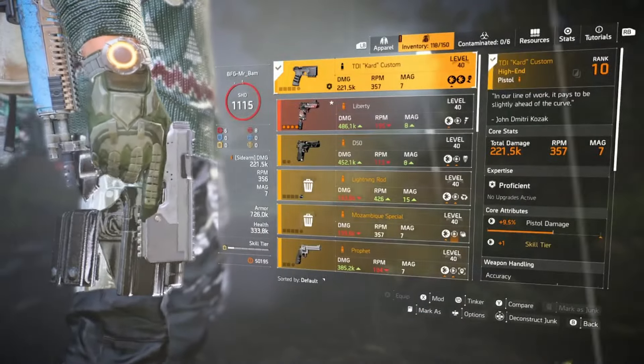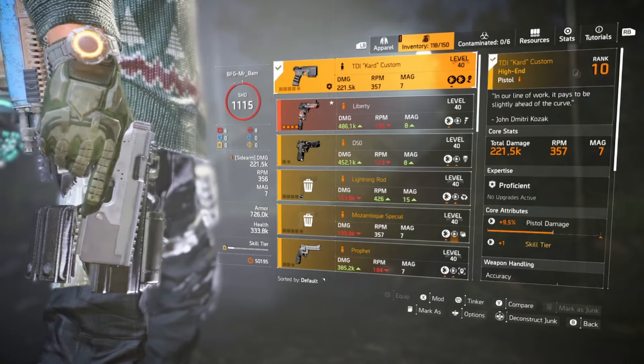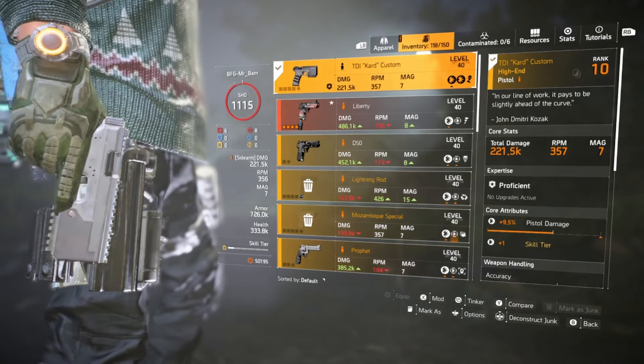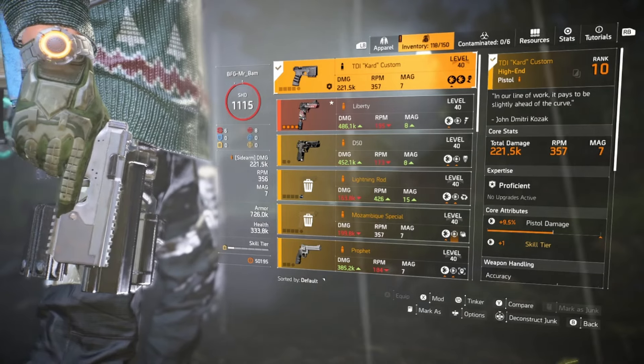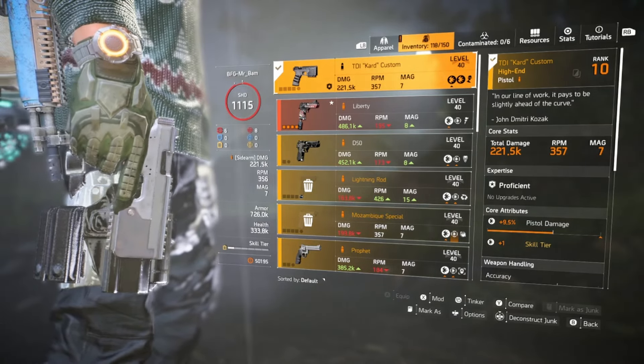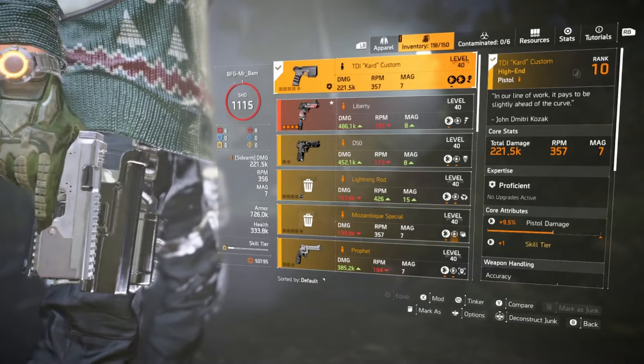We run the Card Custom because, as far as I know if they haven't changed it, if you equip the Card Custom and drop your Reviver Hive, you don't lose your Reviver Hive. There's a little glitch that was usable — I'm not sure if it still is — but that's why I run that.